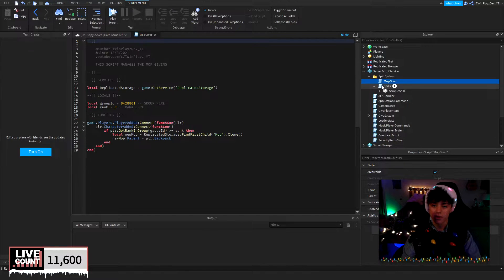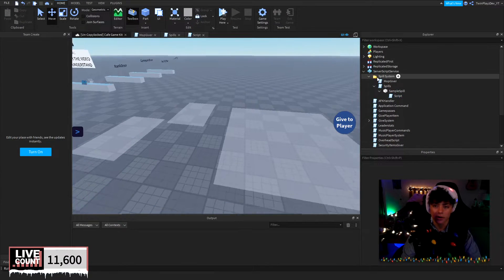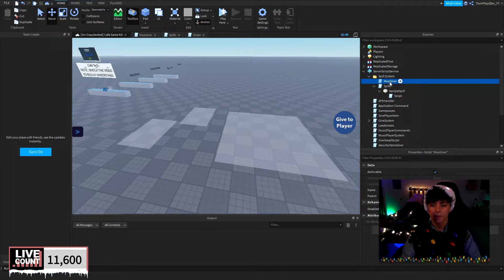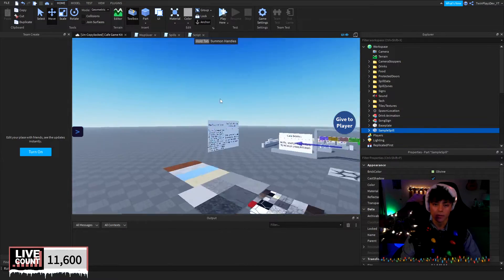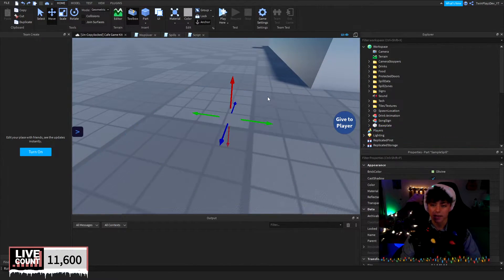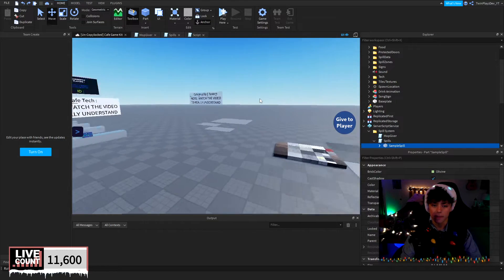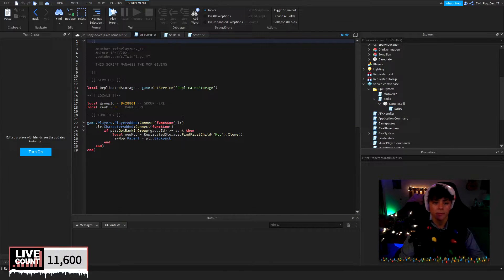Opening up the scripts, we have a folder called SpillSystem containing: the MopGiver script, the main spill script, and the SampleSpill — which you can customize yourself. Just put it in Workspace, customize it how you like, then put it back where it needs to be. Then we also have the name script.